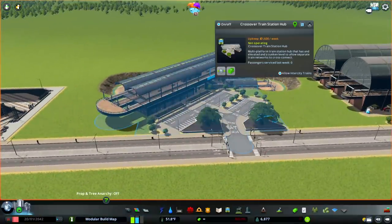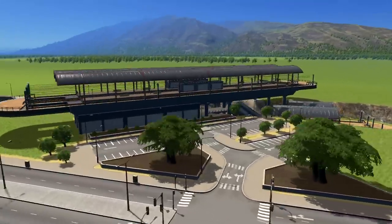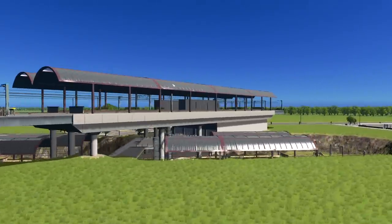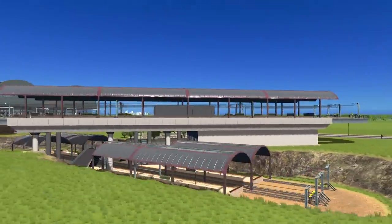Next up we have the Crossover Train Station Hub. This is a multi-platform train station hub that has an elevated and a sunken level to allow separate train networks to cross and connect. Again, we're going to be getting some train action in here. Really nice layers of height — there's a repeating theme with all these new assets in that a lot of them have got different layers of height, which is something we all appreciate.